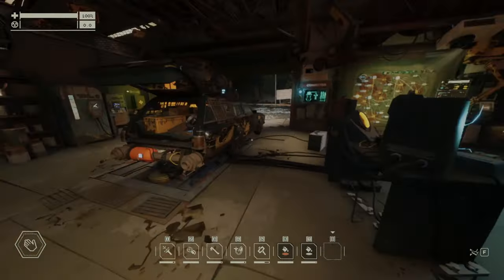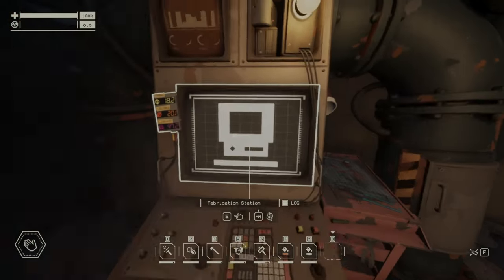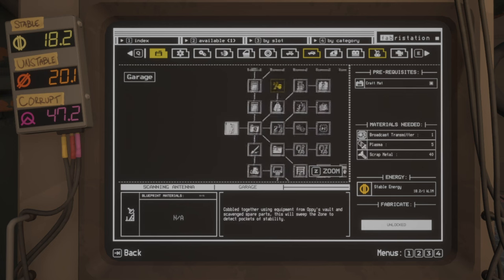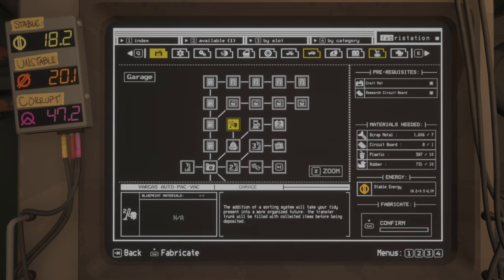I just loaded my old account where I have everything unlocked from before. So now let's head straight to the fabrication station. And all that is new here is just this Varkas Autopack.